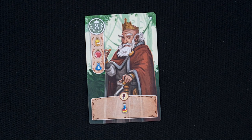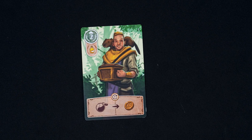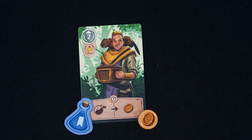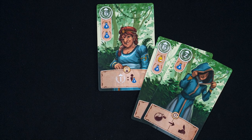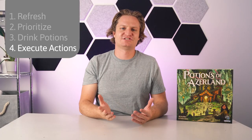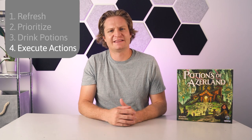Aside from giving points, visitors also give you a benefit. Instant effects are triggered immediately — for example, take one potion of any color immediately. Once per round effects can be used once per round; if you take the effect on the left, you gain the bonus on the right, such as drink at least one potion to gain a gold. To help you remember if you've taken this bonus this round, rotate the card horizontally. End game effects give you points at the end of the game, like gaining one point per visitor that required a blue potion. Finally, some visitors are infinity visitors — the infinity visitor can be visited multiple times by you and/or other players. If that infinity visitor was used this round, discard it at the end of the round.